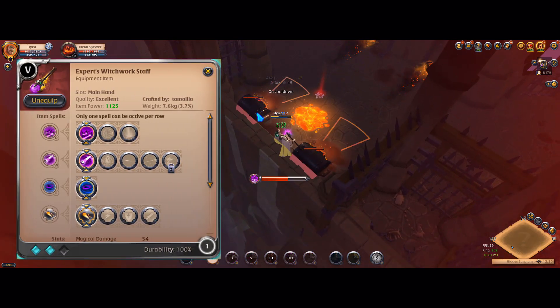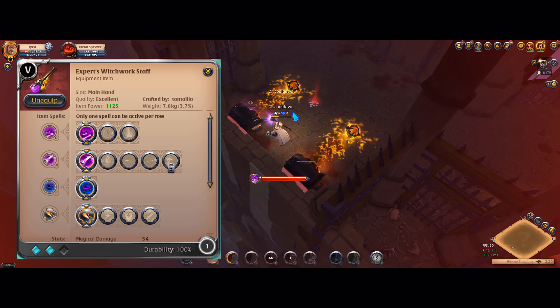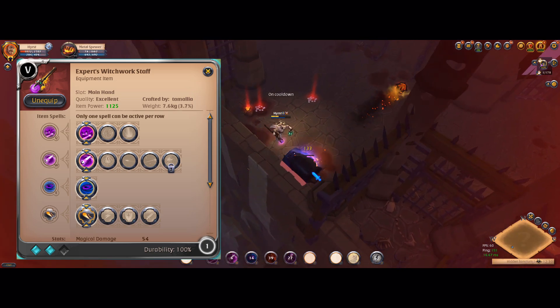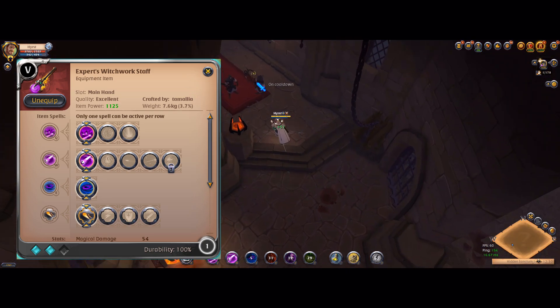Let's talk more about the build. The Witchwork Staff — the first Q, the first W, and the first passive. This combination will give you the most possible damage output, so the mobs will just be melting.